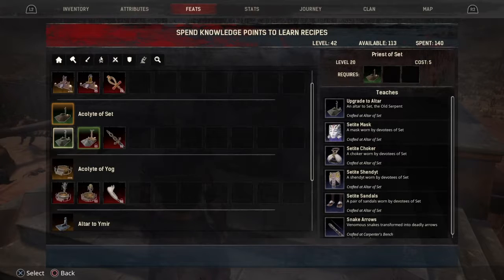To make this easier on you, you're going to want a Gas Mask or a Sandstorm Mask. The easiest way to do that, in my opinion, is to go with the Religion of Set and upgrade to the Altar of Set, and that will give you access to the Settite Mask, which counts as a Sandstorm Mask. It will also help protect you against Noxious Gas, which is going to be a problem where we're going.